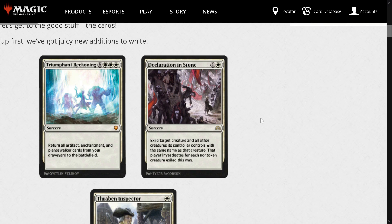First card reveal: Triumphant Reckoning — 6 and 3 white for a Sorcery. Return all Artifact, Enchantment, and Planeswalker cards from your graveyard to the battlefield. It's nice, it's fun, it's not good, but there's probably some what-the-deck-style combo lurking in here, which is fun.